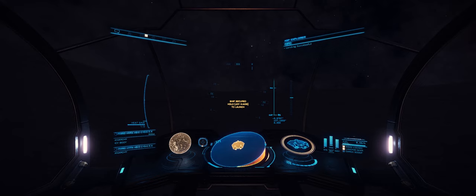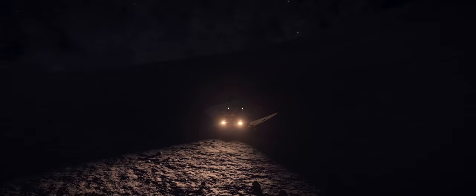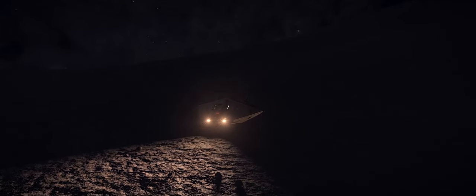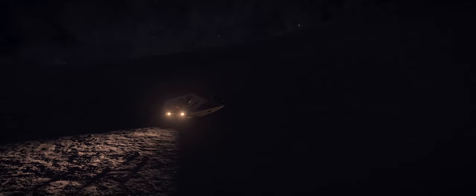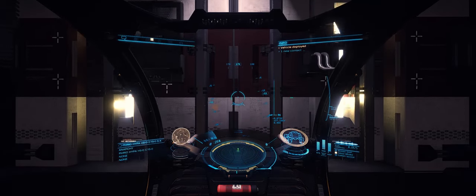Back in late 2015, early 2016, when Horizons was brand new, you could find a number of planets exactly like this back in the human-inhabited bubble. Quite often I'd drive around settlements and bases on planets like this because it was pitch black there, and the only places that were lit up were those by your SRV lights and those which the lights from the settlements would reach.